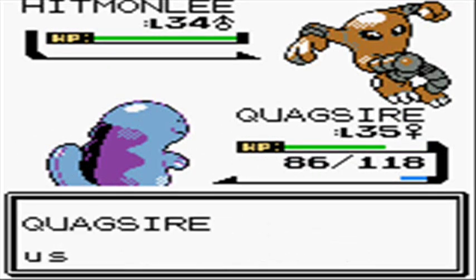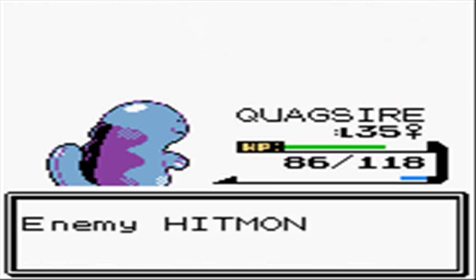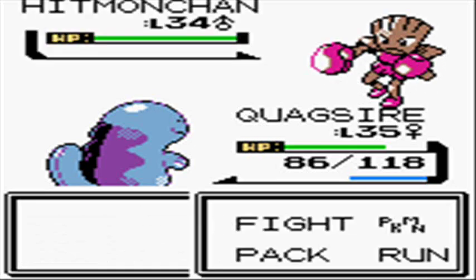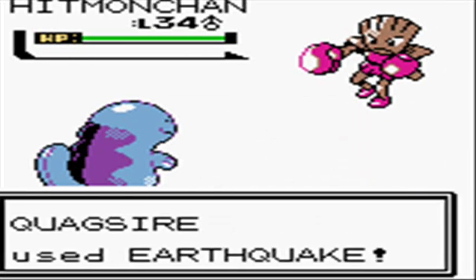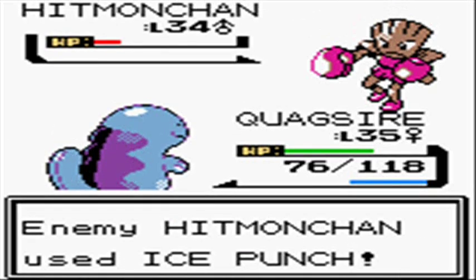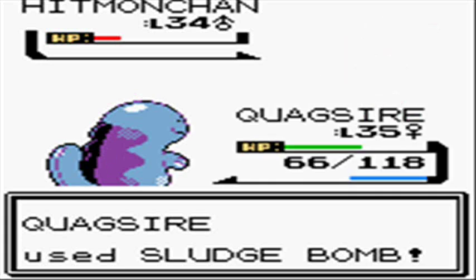Tyrogue is a special Fighting-type Pokemon that can evolve into one of three Pokemon depending on its stats. It evolves at level 20: if its Attack is higher than Defense, it becomes Hitmonlee; if Defense is higher than Attack, it becomes Hitmonchan; and if Attack and Defense are exactly the same, it transforms into Hitmontop — a Pokemon we haven't encountered yet but will see within the Elite Four.